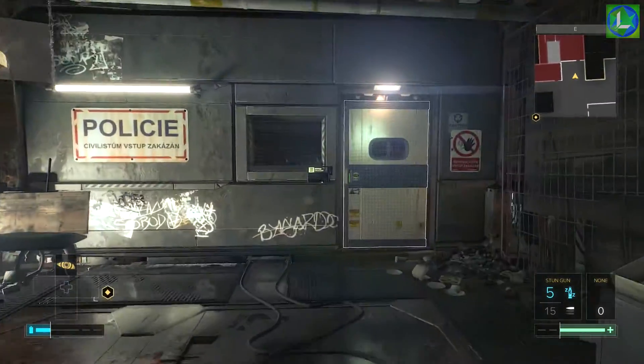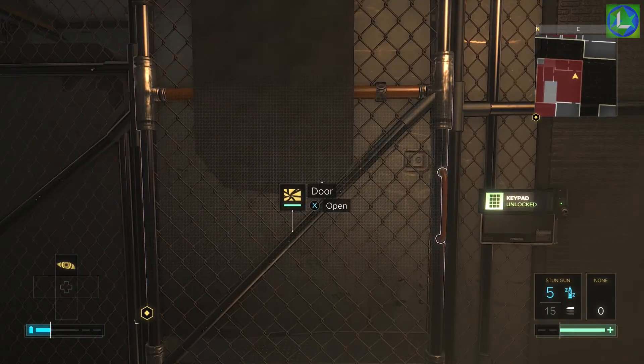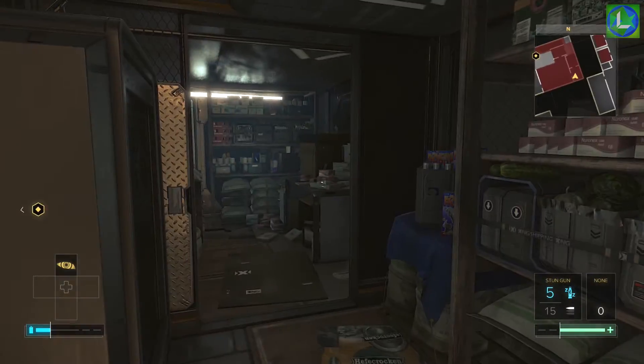Exit that room and head into the police station room. Hack the right door to find supplies and weapons. In the back you will find a medical box with a Praxis kit inside, which lets you upgrade one of your augmentations.